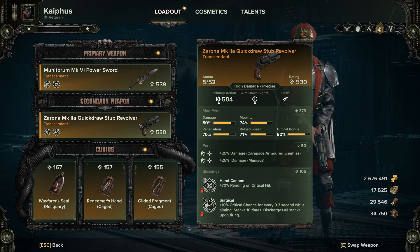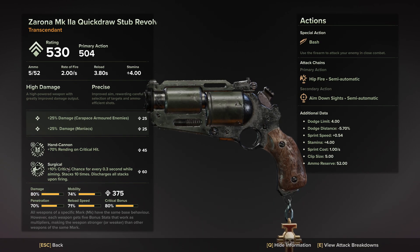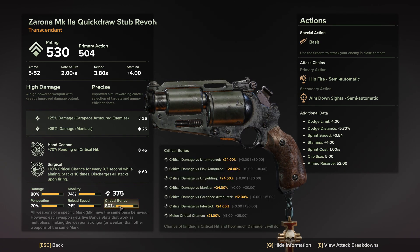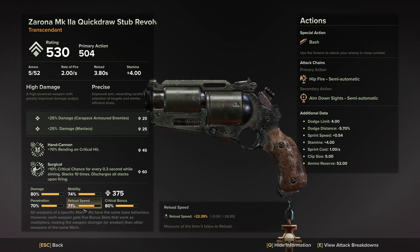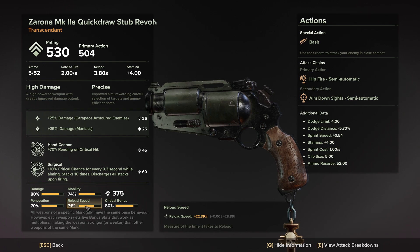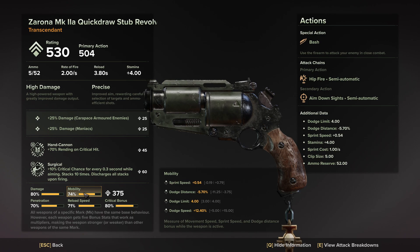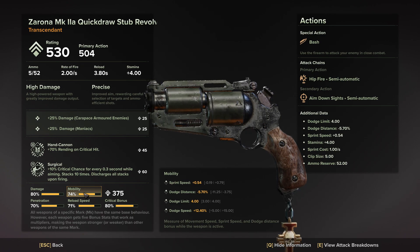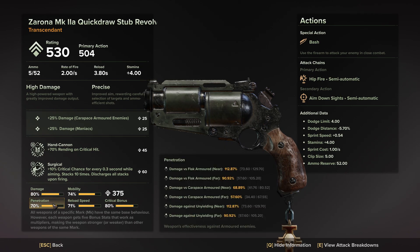Next up, the bread and butter — our Zorona Mark II A Quickdraw Stub Revolver. For this weapon, you're going to want to have, on the stats, as high of damage, penetration, and critical shot bonus as you can get. Your mobility and your reload speed are your dump stats. For reload speed, having a higher one is more useful, but as long as you have over 50%, the build will still work. Mobility is obviously your dump stat, but having more of it will give you more dodges, more dodge speed, and dodge distance. But really, we only care about these three stats: damage, penetration, and crit bonus.